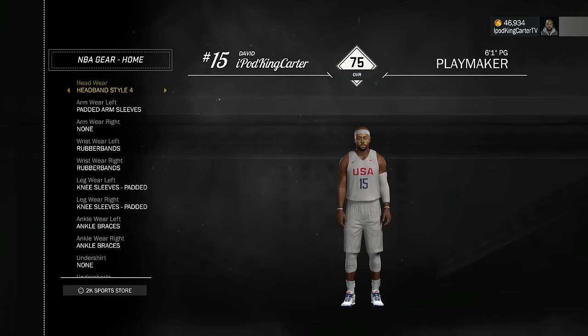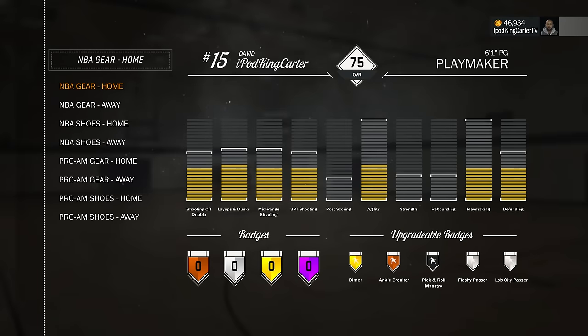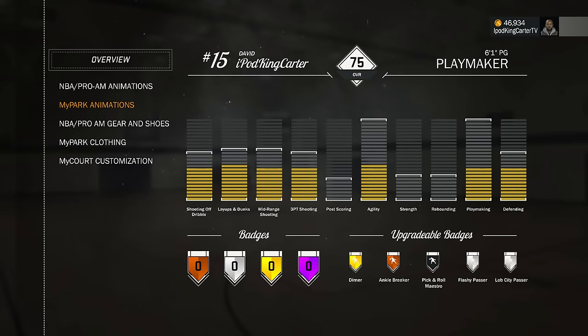The home gear is all white. I have the white headband, I have the arm padded sleeve on my left arm as always - kind of the same setup from last year. Got the rubber bands on both arms, the knee pad sleeves, the ankle braces. I have no undershirt or undershorts just because this isn't my park, so you're not going to be able to see my chest. I'll be having a lot of tattoos this year, but the undershirts and shorts you just don't really see them at all.